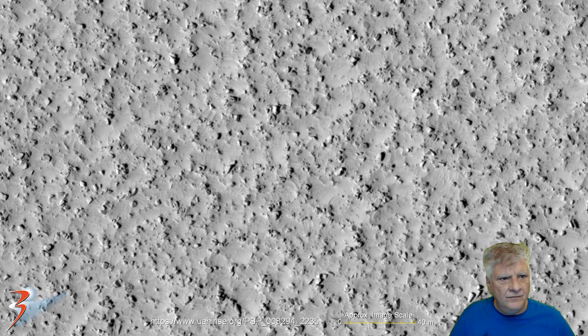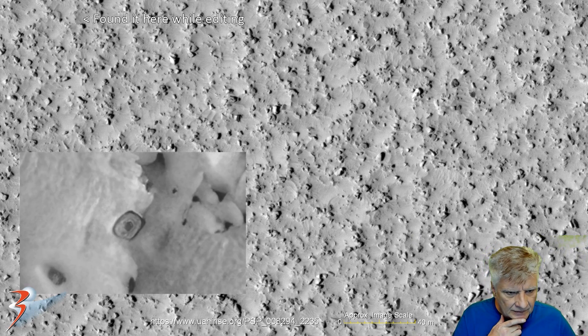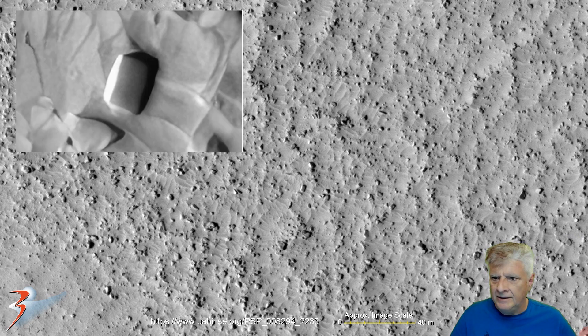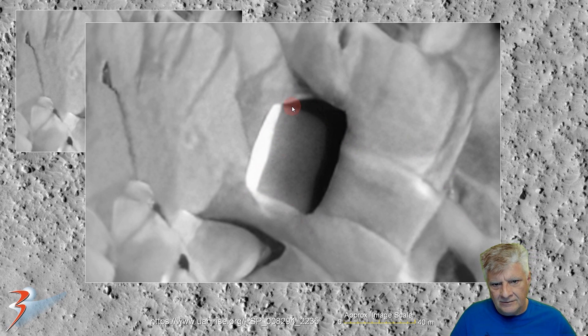Up next, we're looking at a very strange surface feature — there it is, folks. It's about three meters across and it's got this strange design to it, almost like a piece of glass with a darker spot in the center. And then lastly, the block right there in the center of the image. Nice right-angled structure — it's got a slightly rounded, smooth surface to it.